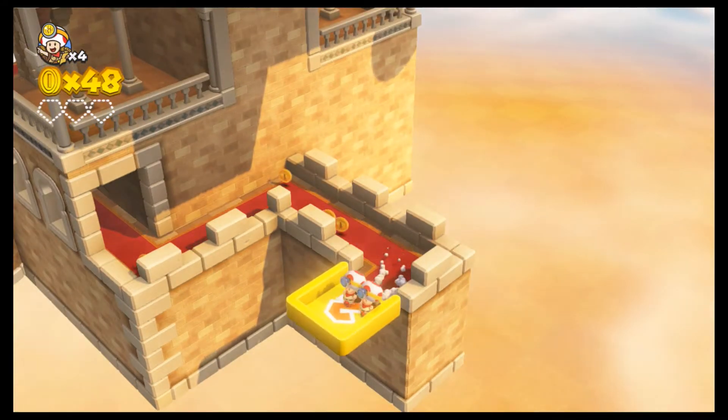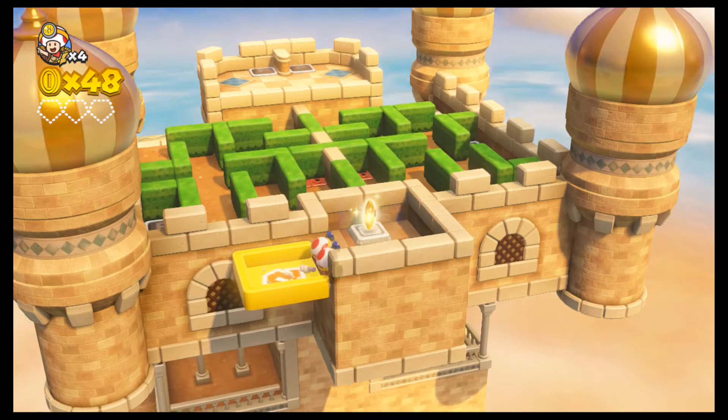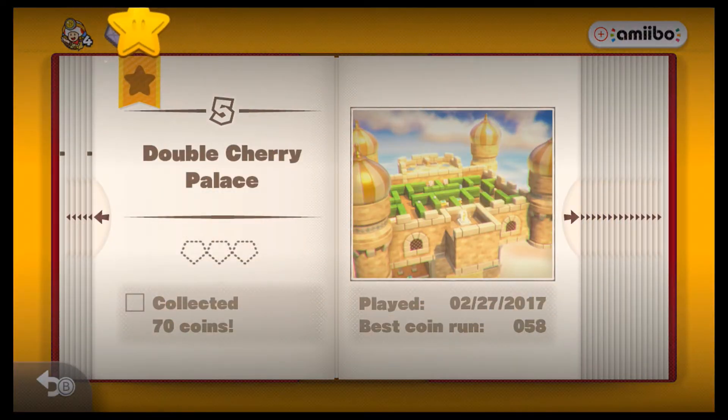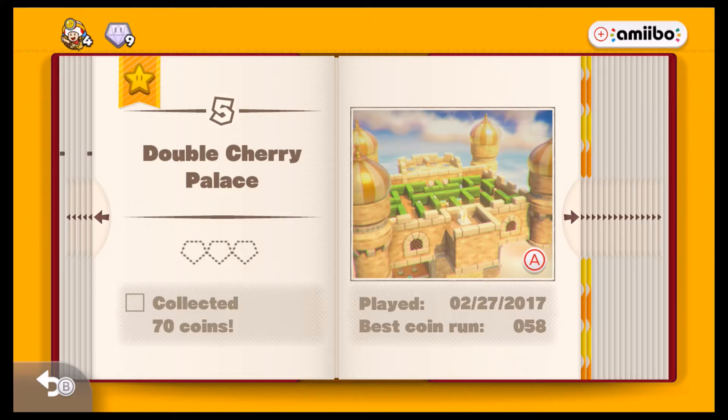Let me guess what the little objective is — get to the star with three toads. That's what it is, probably. Yep. There was probably some part where you could get another cherry. Collected 70 coins — I only got 58. Though I don't know why it says 'collected 70 coins'; it really should say 'collect 70 coins.' Yeah, if it was checked you would've collected 70 coins — maybe it shouldn't say that until you actually beat the objective.